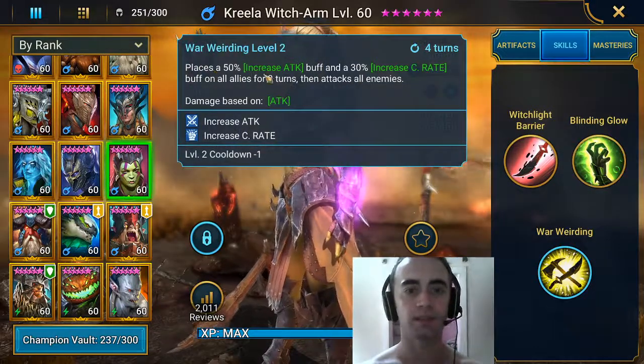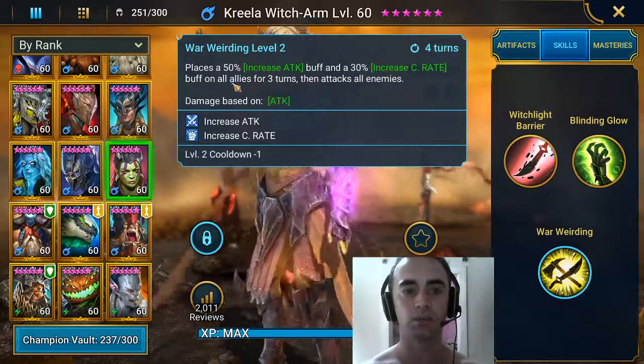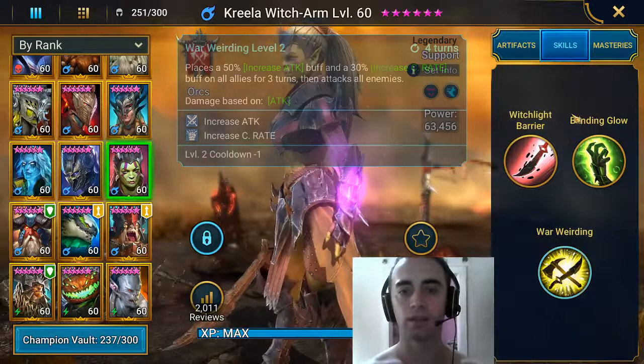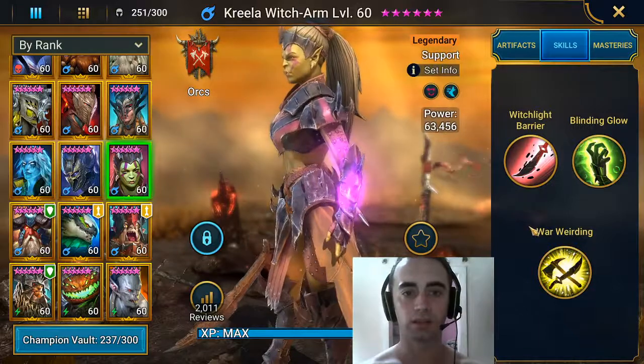And her third skill places a 50% increased attack buff and a 30% increased crit rate buff on all allies for 3 turns, then attacks all enemies. So her second and third skills are really useful against the clan boss.